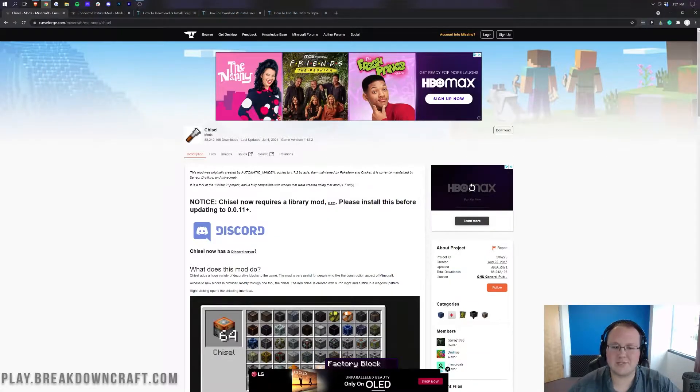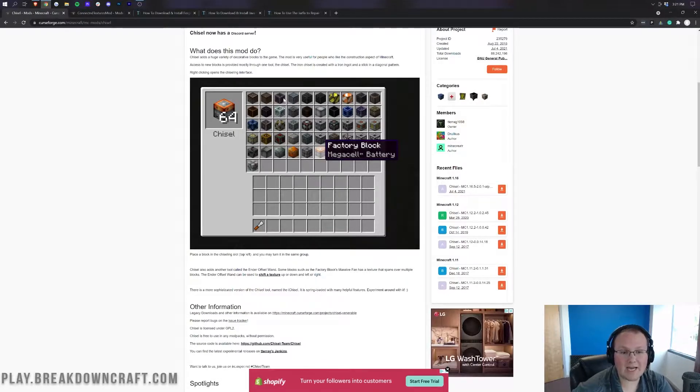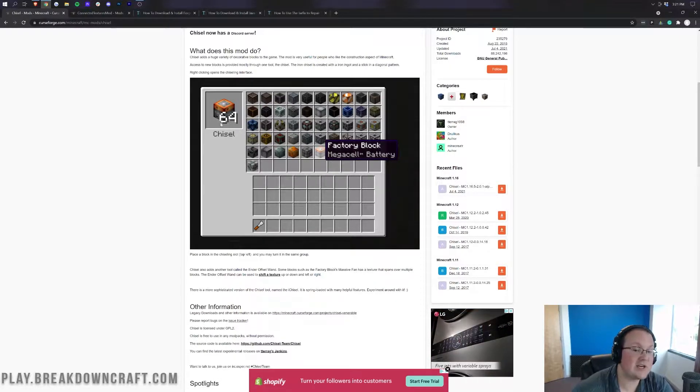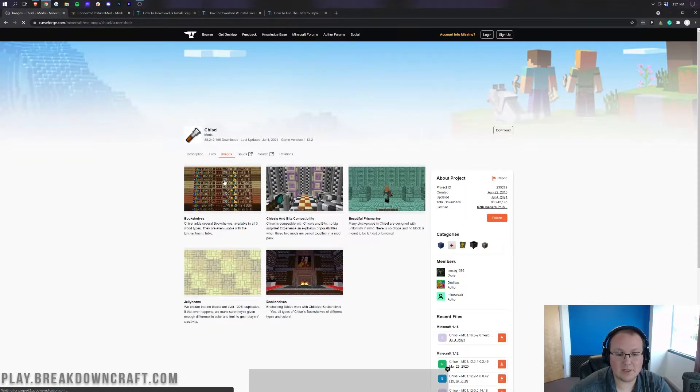Let's go ahead and get Chisel set up. The first thing you want to do is go to the second link down below, which will take you to Chisel's official download page. On this page, you'll be able to see what Chisel actually does — and it does some pretty cool stuff. As you can see, you can take one block and break it down into a bunch of different blocks. There's actually even a modded block that allows you to do this, but you can do it for vanilla blocks as well. If you look at the images here, we can see some of the different builds you can do.